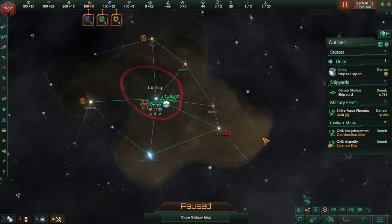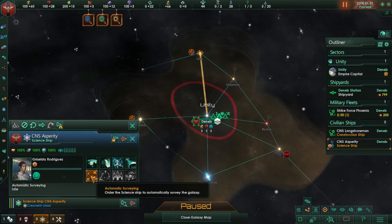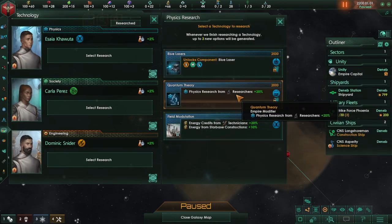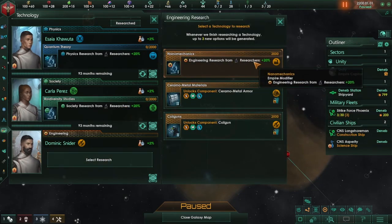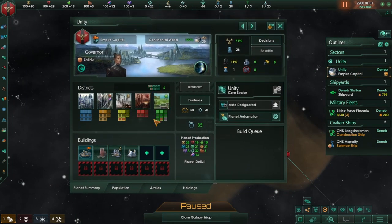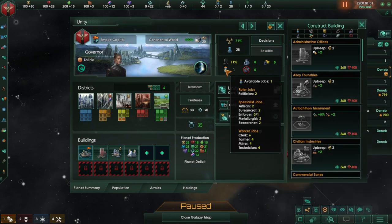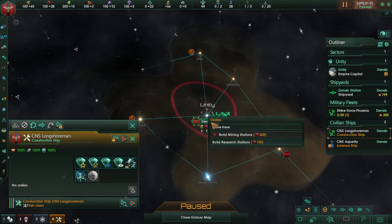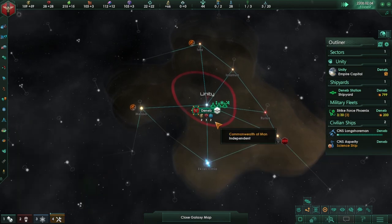There's a gateway right there already — it's amazing. Let's go ahead and send a ship out to survey. Let's also go ahead and do our research. I think I'm going to start with physics — actually let's start with the research boosts from researchers. On our planet, let's go ahead and build that research station there, and of course I'm going to speed up the game so it goes much faster.